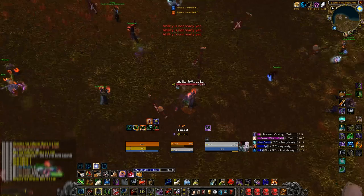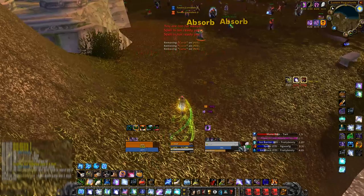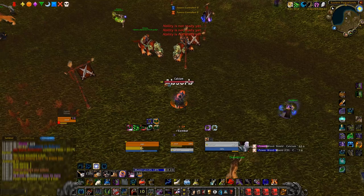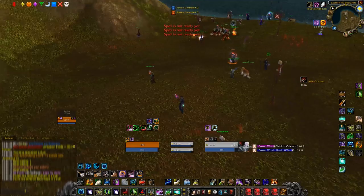Against the priest you want to open from stealth with a Pounce into a Rake and Rip, and then move out of range from the fear. The optimal way to do this is pouncing right before your next energy tick — you should have an addon that tracks when this happens. If you don't have Brutal Impact, you risk getting feared before getting your Rip off, so consider using Rip instead of Rake and then start moving out of range. If the priest is sitting, you can use Ravage for a guaranteed crit.